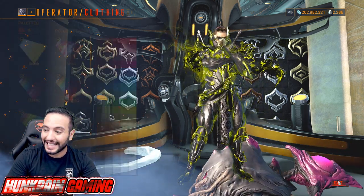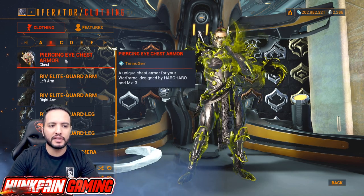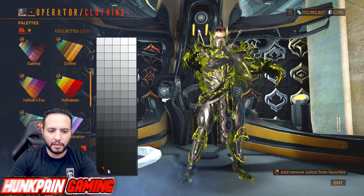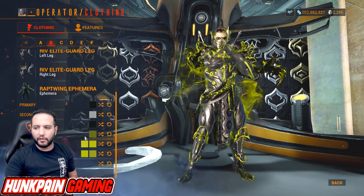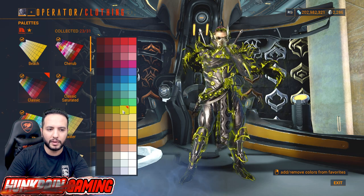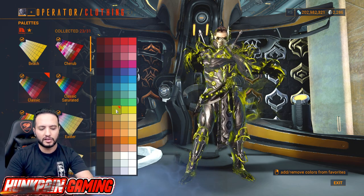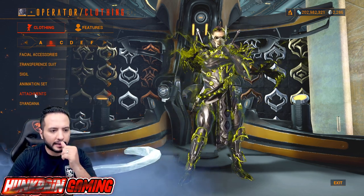For the animation set: Drifter Noble Animation Set. Attachments: Piercing Eye Chest, Riveted Guards, Riveted Guard Legs, and Wrapped Wing Ephemera from Cavalero on Zariman. Colors: primary black from Smoke, secondary gray from Smoke, tertiary black from Smoke. Accent is this green from Classic, first emissive from Classic, second emissive from Classic, first energy from Classic Saturated, second energy from Classic.